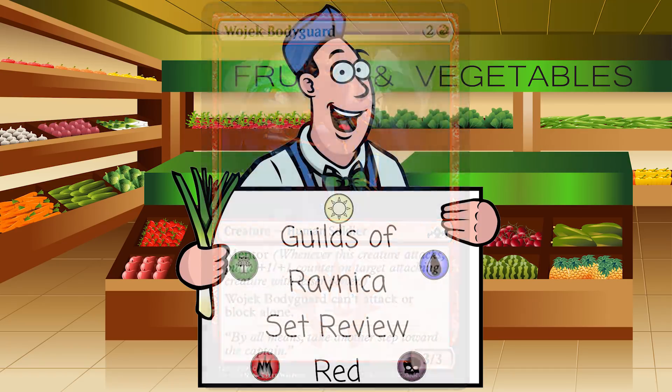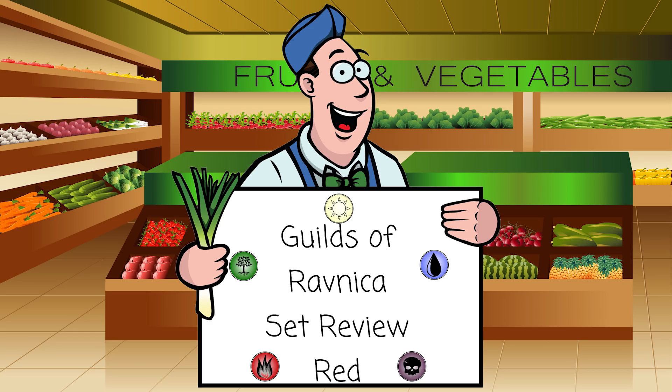That's going to wrap it up for the red set review. Red looks good — nothing stands out as oh-man-that's-amazing level, but there's a lot of fun stuff I do want to try: Experimental Frenzy, Erratic Cyclops, and my preview card Runaway Steamkin. There's a bunch of stuff to fiddle around with, and for those who are more Boros inclined, there are guys that attack. Let me know what you're excited about in red, what you agree or disagree with, in the comments below. You can find me on Twitter at the Manaleak — L-E-E-K like the vegetable, not the card — and also on Facebook, Twitch, and Patreon at Manaleak. Click the thumbs up and subscribe if you want to see more. I'll see you all next time for the green set review.